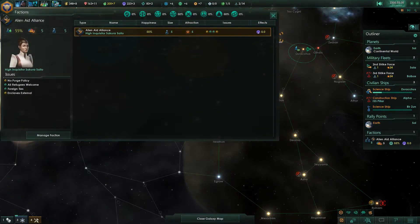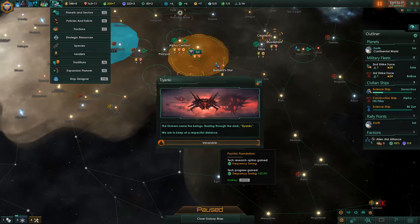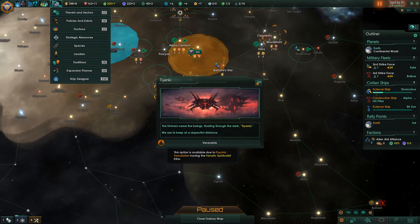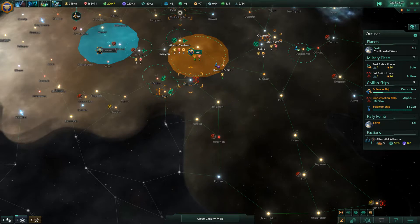Let's have a look at factions and where they stand — 55% at the moment, which is fine. The Diviners' name — float through the dark. We are to keep our respectful distance. Tech research option gained: Frequency Tuning plus 20%. This option is available: Psychic Foundation, having a fanatical Spiritualist — Venerable. Cool.